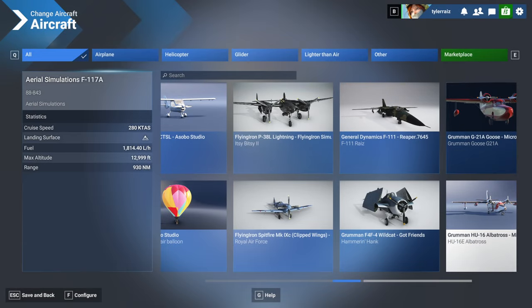Hello everyone, this is RaceBase and welcome back to Microsoft Flight Sim 2024, where I continue to test aircraft from Flight Sim 2020 that I've plopped into the community folder. These are payware aircraft and in this video it's going to be three World War II fighters: the Flying Iron P-38, the Flying Iron Spitfire, and the Godfrenz F-4F-4.